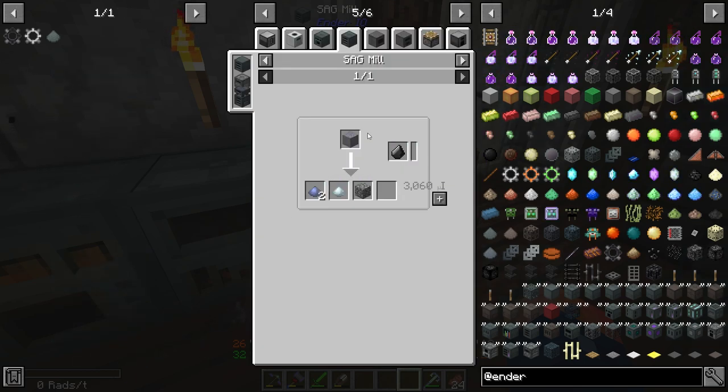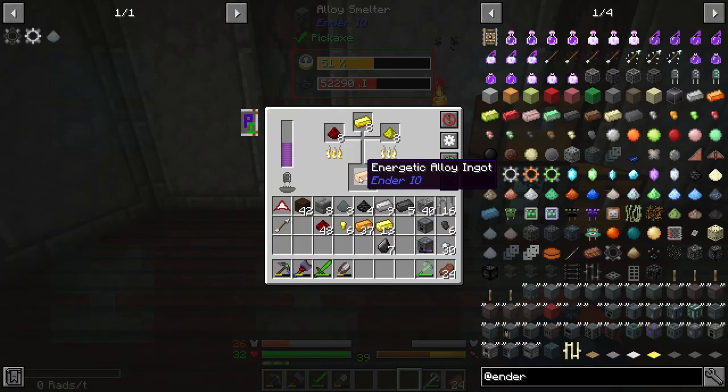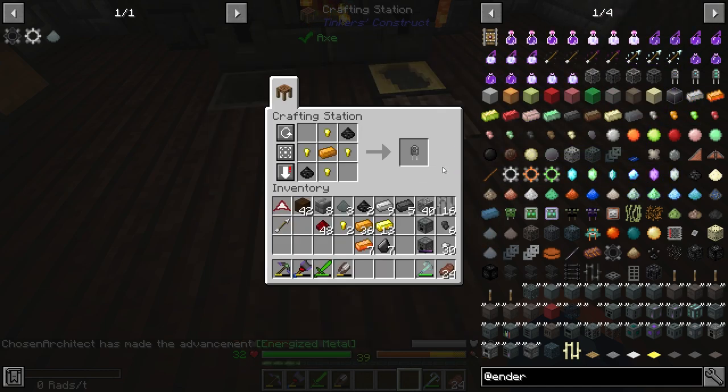Pretty crazy. This one has a bonus output of two manually, and our silver is our bonus output. This is the best way to process ores, at least right now. Look at that — we already got some of these. And to upgrade these, we are still going to need to farm some more grains of infinity.